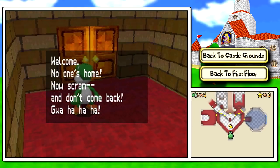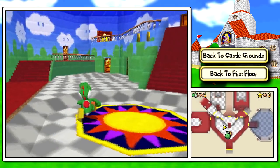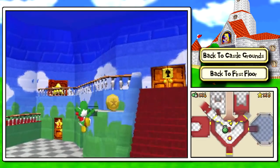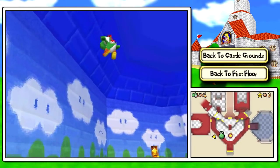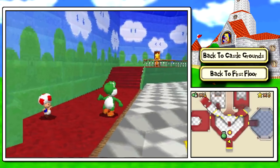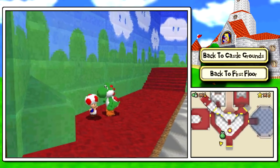'Welcome! No one's home! Now scram and don't come back! Wah-ha-ha!' Typical intimidation. So, we have the interior of the castle — I think everyone's got fond memories of this place. We've got Toad right here to tell us what's been going on. Because you guys seem to love it for God knows why, take it away, Toad voice.